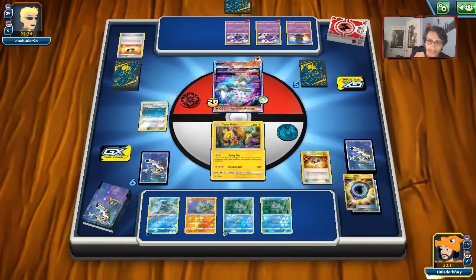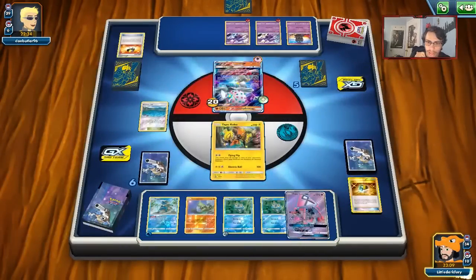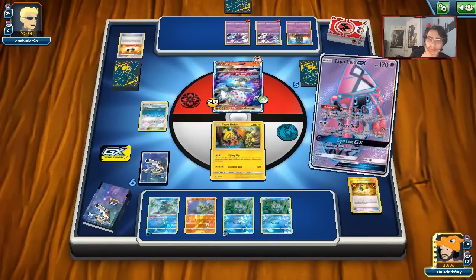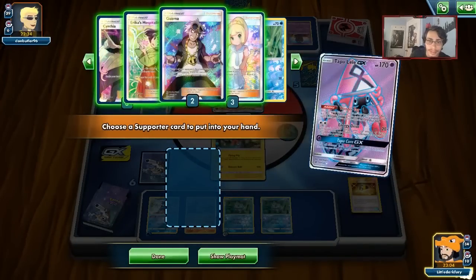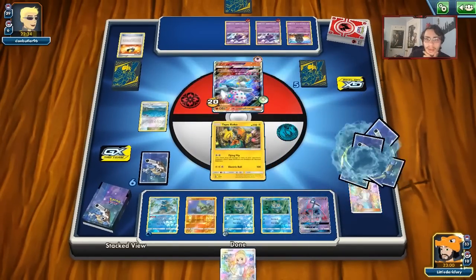We got an Ultra Ball — we can play that for Tapu Lele, assuming it's not prized. It isn't. I think we just got to try and knock him out with Greninja here. We could save the Yveltal for later, but if we don't use Yveltal whatever — I just couldn't find a single situation where it was useful because I couldn't find a game against a tag team deck.